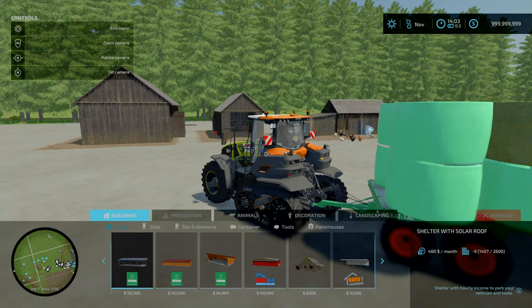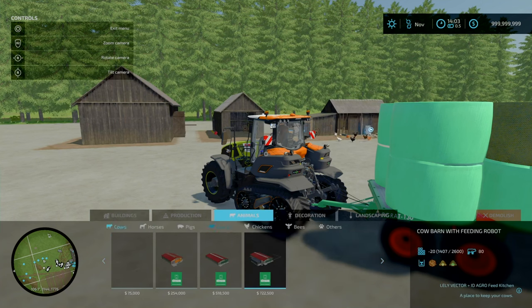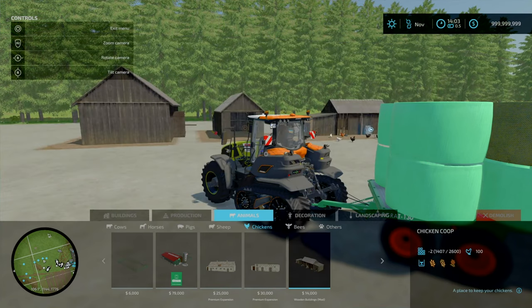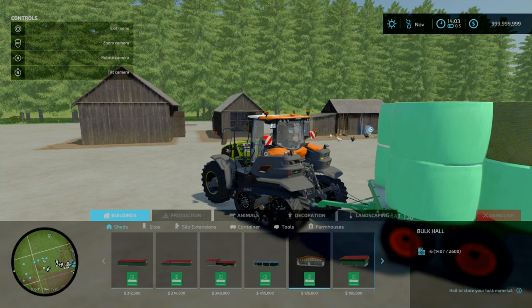The chicken coop you'll find under Animals > Chickens. 37 slots, goes down to 2 slots. Overall not too bad. No colour configurations or anything fancy. You'll find the wooden barns under Buildings > Sheds.